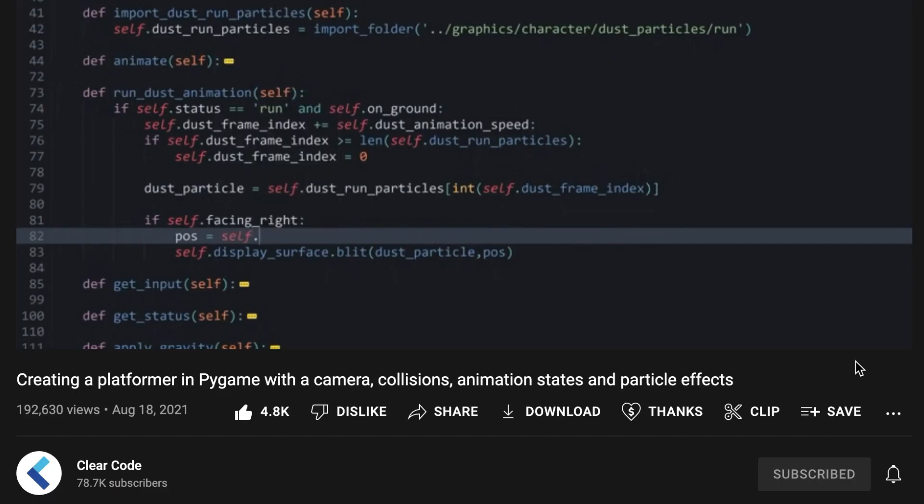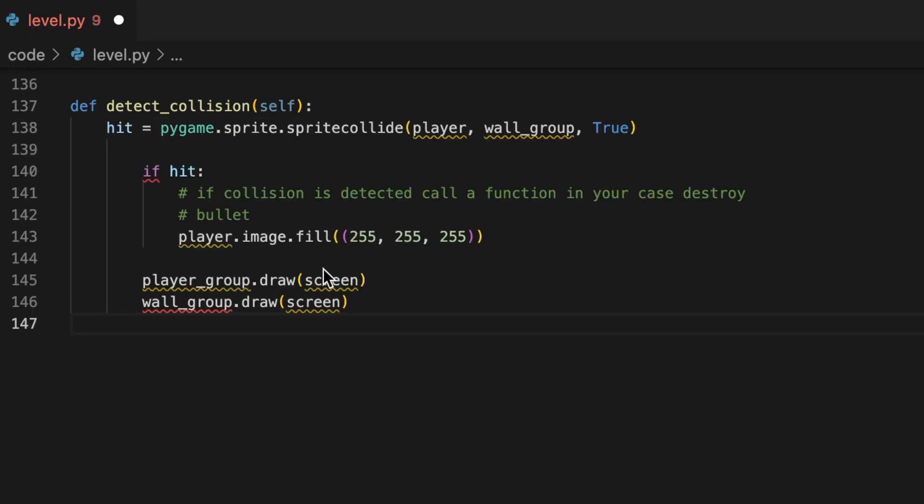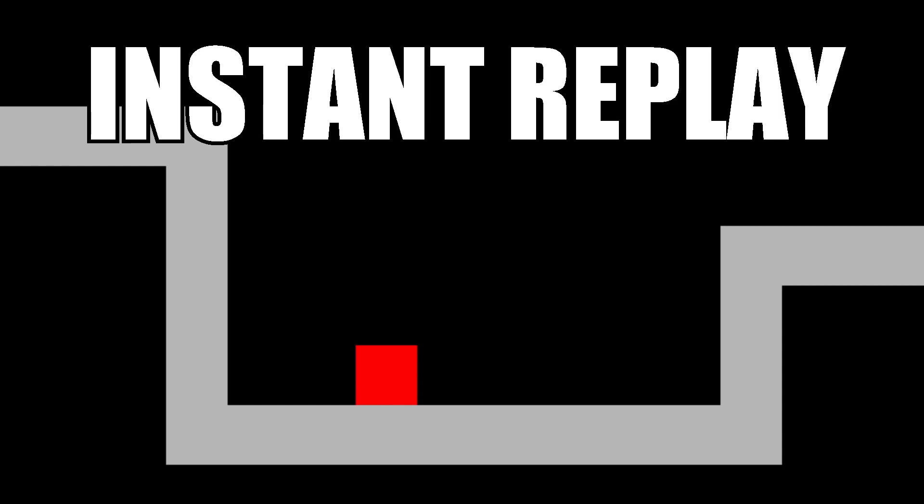An hour of coding later and we have… a box. This is gonna take a lot longer than I thought. Now we can place a bunch of tiles and treat them as floors and walls. Let's add our little Meat Boy — he's just a red box right now, so let's add a little government conspiracy known as Gravity. To stop Meat Boy from dropping all the way to the fiery pits of hell, we need to add collisions. All we have to do is check if our player is overlapping any tile, and if he is, just move him so that he isn't. It works! It's amazing how everything works when you copy it from the internet.